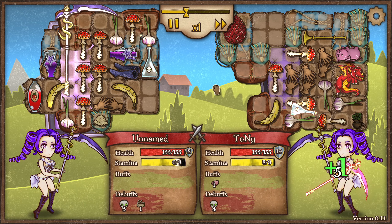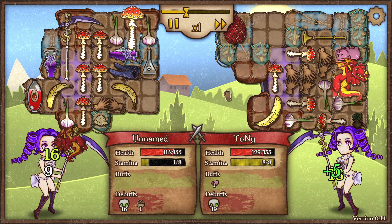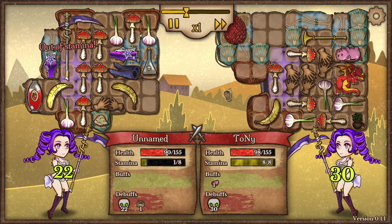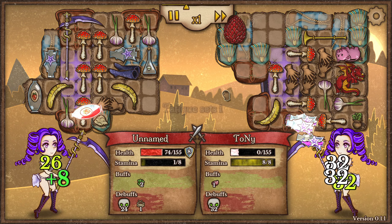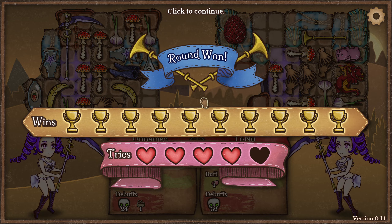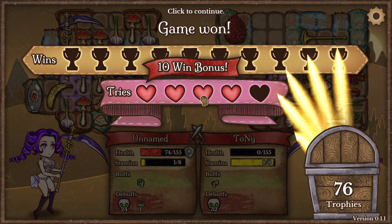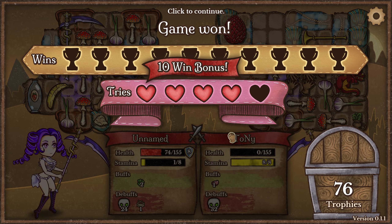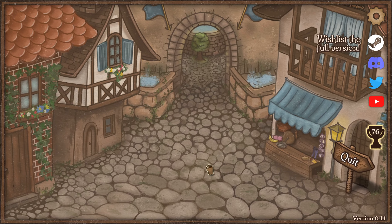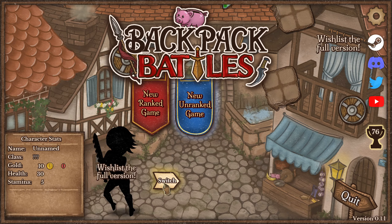Oh my god, look at his backpack — he's missing a lot of stuff though, that might be his downfall. Yes! Look at those two flasks — did you see how much damage that did? Easy game win. I already have 76 trophies, I've been playing for quite a bit here. I very much enjoyed the game. We can try playing with the other character...